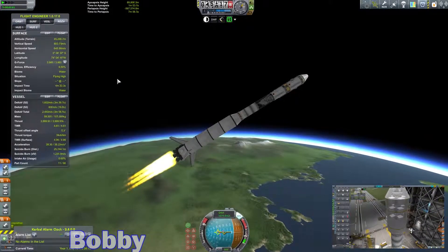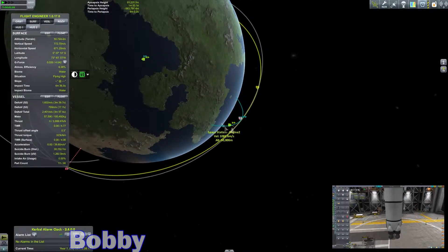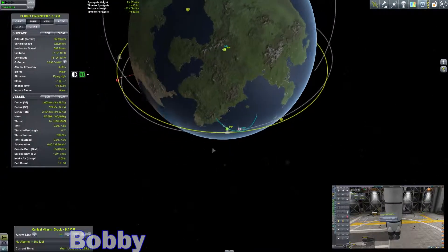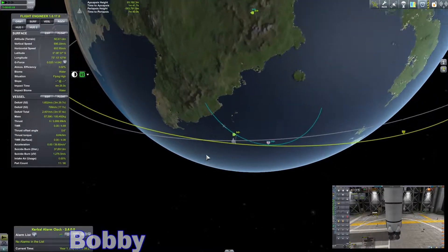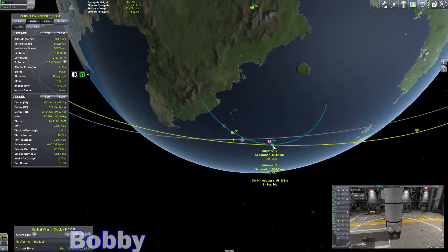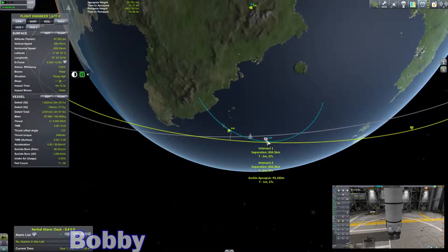We're going to stop the rocket at 93, in this case, because I want to be below the craft, and it looks like I'm going to match its orbit. It looks like I'm almost... my separation, assuming I don't touch anything, will be... 834 kilometers, which is not awful.